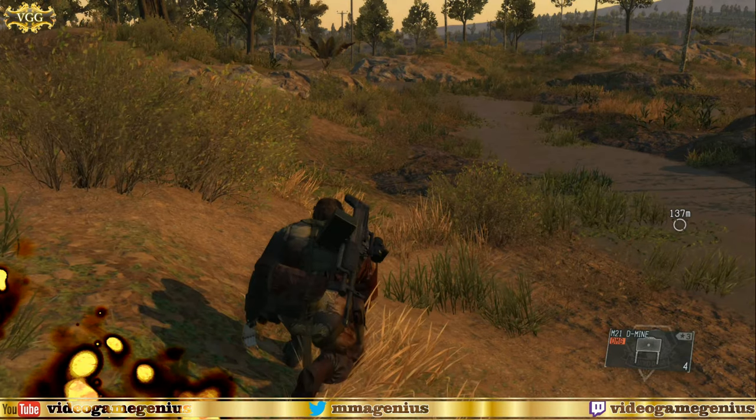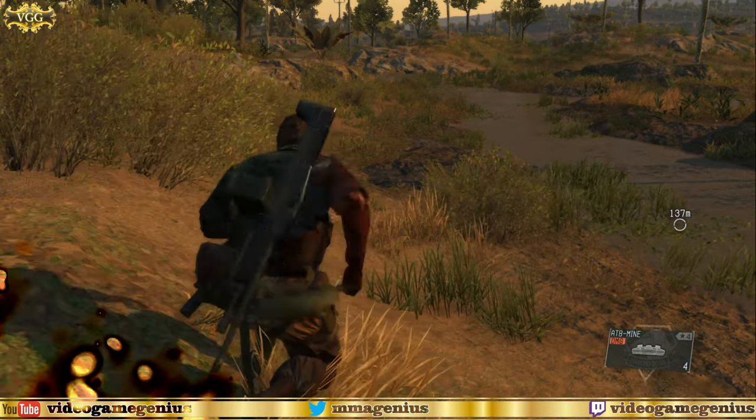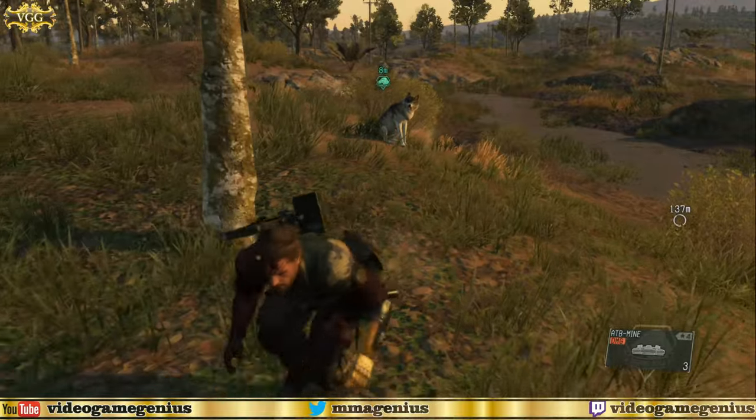The only thing you can detonate is C4s. And the way to do that is press L1 and Triangle on PlayStation, or LB and Y on Xbox.